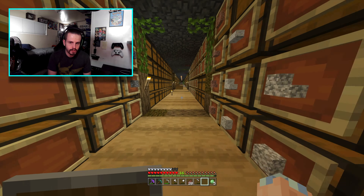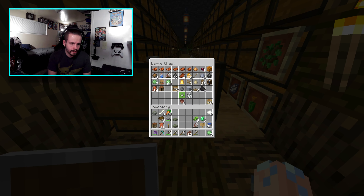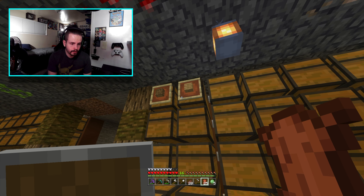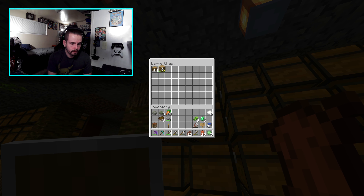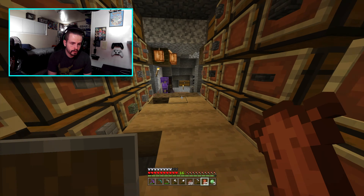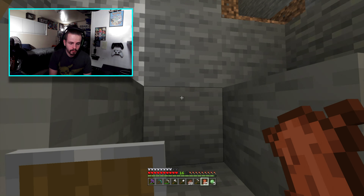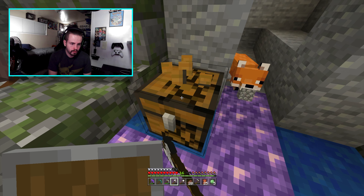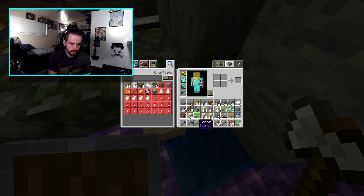Somehow they kept connecting to other stuff and changing their profession. I don't know if it was because they were dying and then breeding to make more — that could have been a possibility. I really don't know what the situation was. Anyway, there are some blocks up here in this chest in the trading hall and we can use that to turn into what we're trying to get.